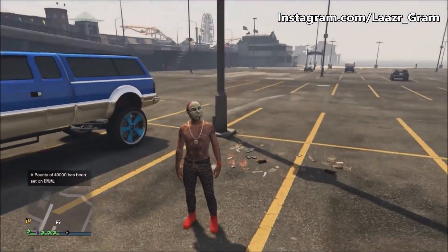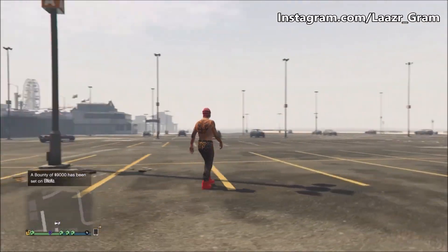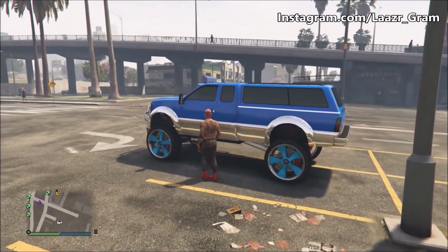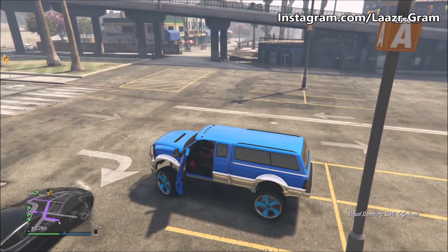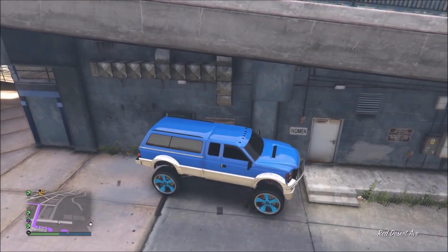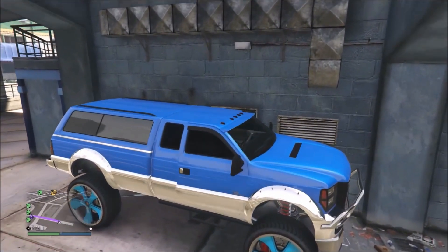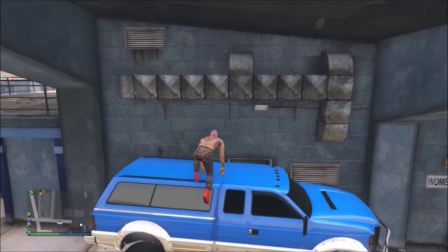Moving on to the next glitch — this is a cool little wall bridge glitch located at a very famous location, probably the most popular location within GTA 5. I'm pretty sure you guys have been here once or twice while playing online, and that is the Los Santos Pier. To do this wall bridge, all you guys want to do is get a car of a decent size — it doesn't have to be as big as this Sand King, you can use a normal van or anything. Drive to the car park literally on the right side of the pier, park it up against the wall, get on top of the car, and simply jump on top of these little air vents. And then bang — straight into the wall bridge.